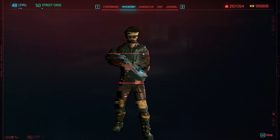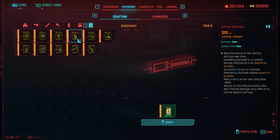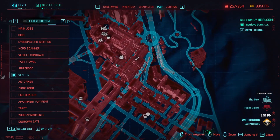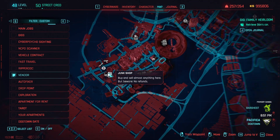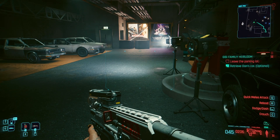Now let's talk about crafting. Go to Inventory, then Crafting, and there is an entire section for quick hacks. I'm at tier 5 because I'm high level and my street cred is very high too. For this quick hack I need 12 tier 5 quick hack components. To get the recipes, go to a Netrunner shop - you can see them on the map. Go there, check out what quick hack you want, buy the recipe, and then you can craft it.